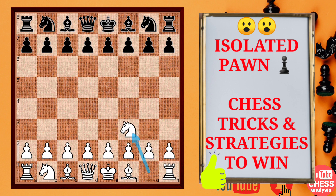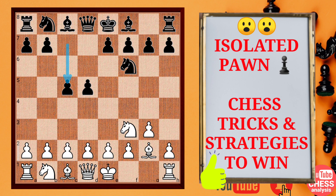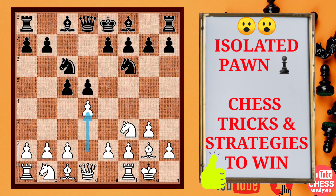The game started with Nf3, Artemiev with the white pieces. D5 by Wesley So. This is the Reti opening. G3, Nf6, Bg2, c5, white castles, Nc3, and d4 striking in the center.